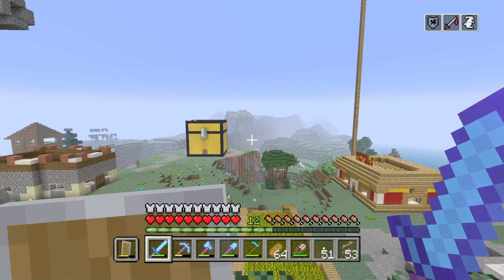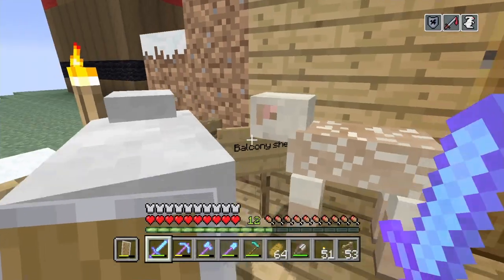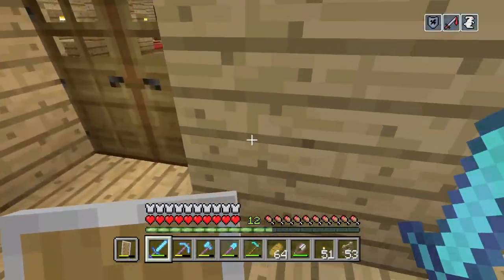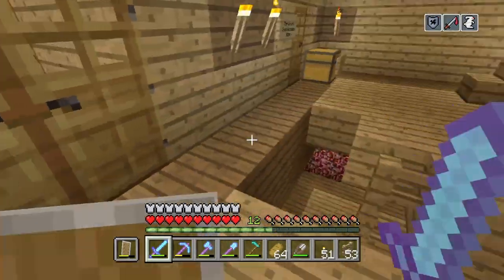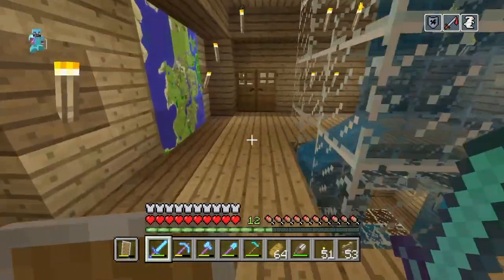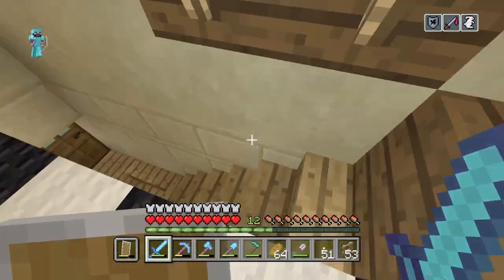Hey, what is up everyone, welcome to my best world! Here's a little update on Balcony Sheep. Today is going to be part one of a two-part build where we're going to be building a fair, and today what we're going to be building in the fair is the roller coaster section.